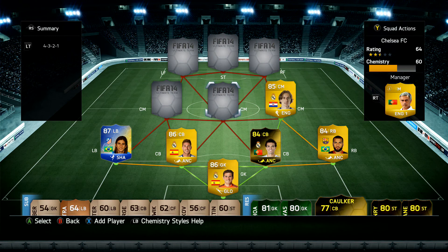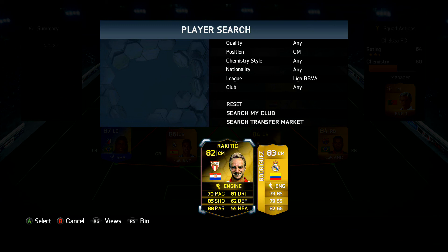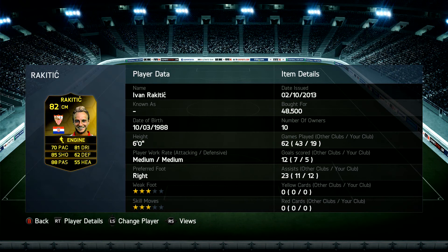Next to him we have Informed Rakitic — I think it's his second in-form. He has 70 pace, 81 dribbling, 85 shooting, 88 passing, 62 defending, 55 heading. He is a really good card — his shot is so good. In 19 games he scored five goals and got 12 assists.